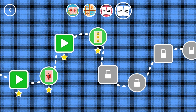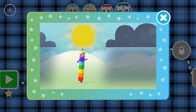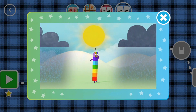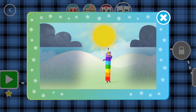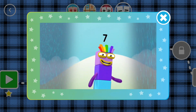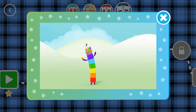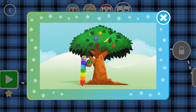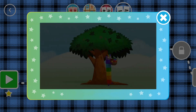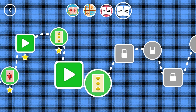You've earned a star! You've unlocked a new number! I'm lucky number seven, I'm in a happy place. The sun is always shining and there's always a smile upon my face. I see a penny, I pick it up and all day long I have good luck. I'm lucky number seven and everything is falling into place! Look, a new level!